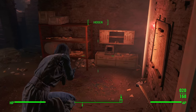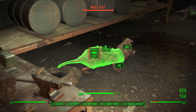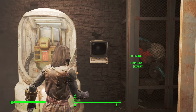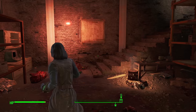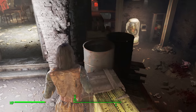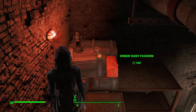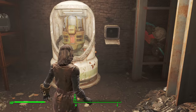Buddy's down here in the basement, but you will need the password in order to access him. There will also be some mole rats down here - really no problem for any character. Once you've taken care of them, you will see Buddy, but you need to unlock his terminal. It's got an expert lock on it. If you have the Hacker perk you can do that, but it's probably easier and less time-consuming to just come up here and grab the password. Grab it, hop back down, and you'll immediately be able to get access to Buddy.